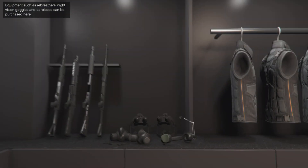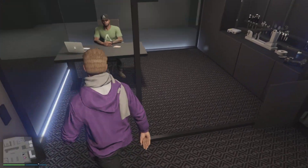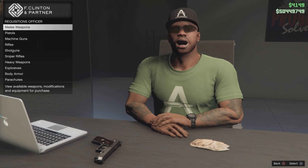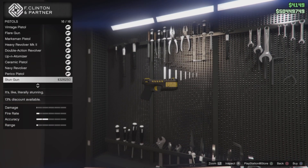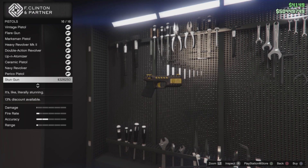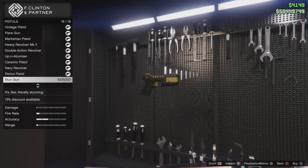You'll get a little cutscene the first time which will walk you around everything you need to know about this place. Then you're going to want to head over to the guy sat behind the desk, activate it, and it'll give you a list of weapons you can buy. Go to pistols and at the bottom of the list you'll see the stun gun there for $326,000 — it's quite expensive.